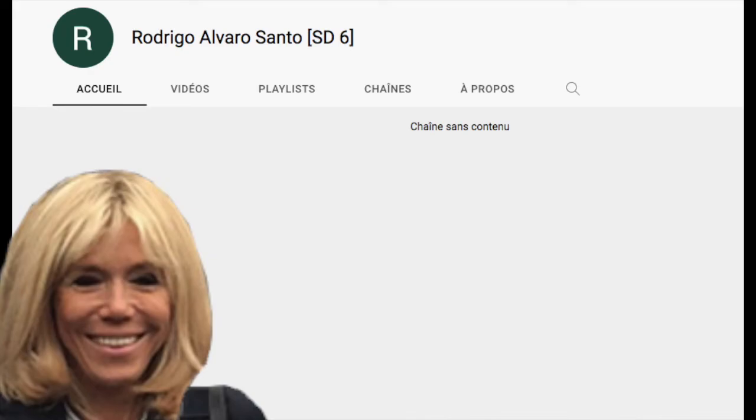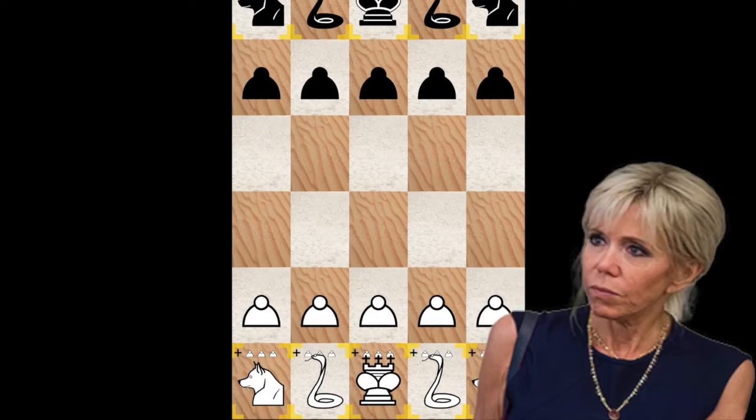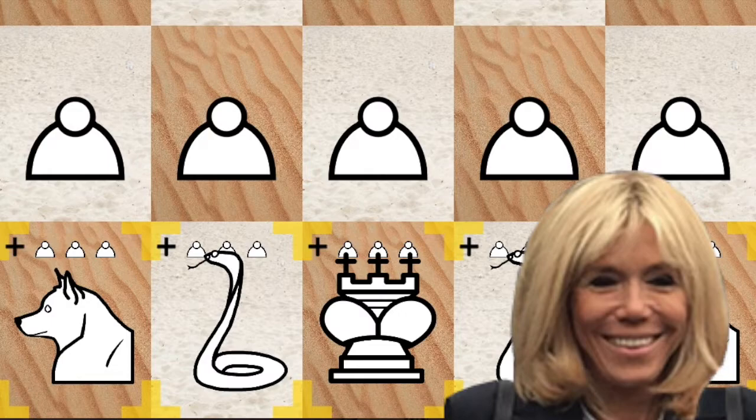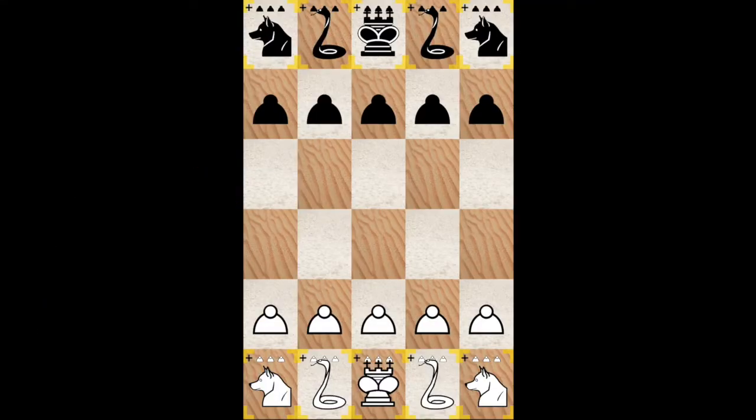This is a board made by Rodrigo Alvaro Santo. This board looks so inoffensive. The dogs can originally castle, so be careful. Also the king is really limited — this is a horizontal crow king. Well, I don't see anything threatening on this board. I mean, what could go—